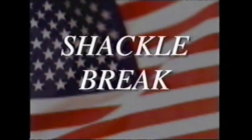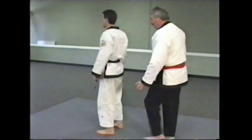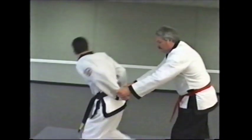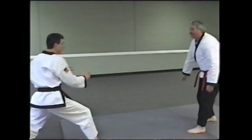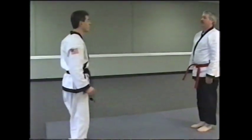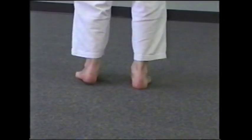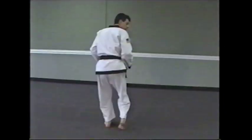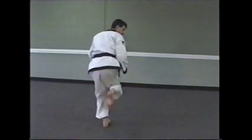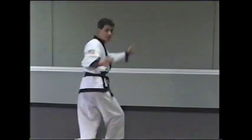Shackle break against a two-handed grab from the back. First, step forward drawing the leg to a cat stance, then deliver a rear kick to the groin or abdomen, systematically throwing both hands forward in a reverse punch fashion.